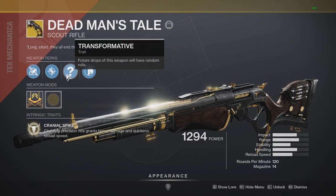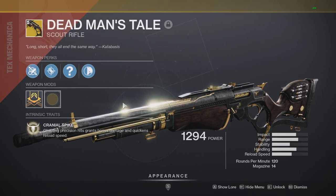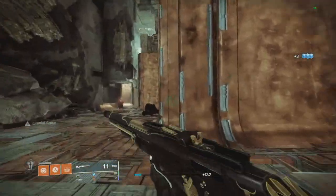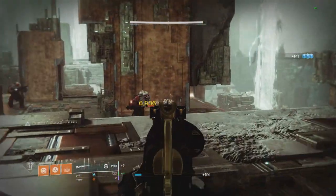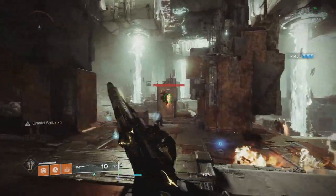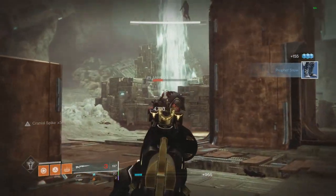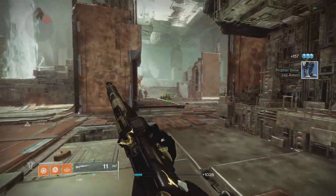First let's show off what the scout rifle does: chaining precision hits grants bonus damage and quickens reload speed. It also has random perks just like the Hawk Moon. Just a bit of gameplay - I went to the Lost Sector right when I got the scout, the first time I ever shot it. It feels really unique, really cool - it feels like an old western type marksman rifle. My first impression is it feels like it might be more of a PvP weapon. There might be some cool cases in PvE, but overall it just feels like a pretty normal scout rifle.